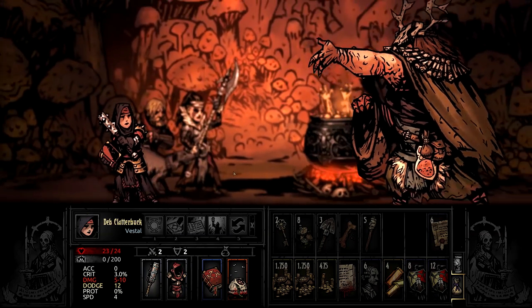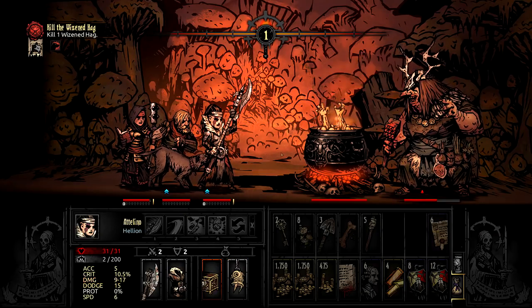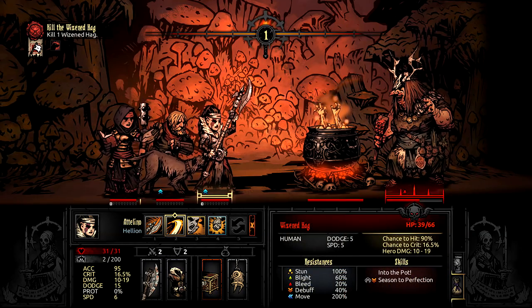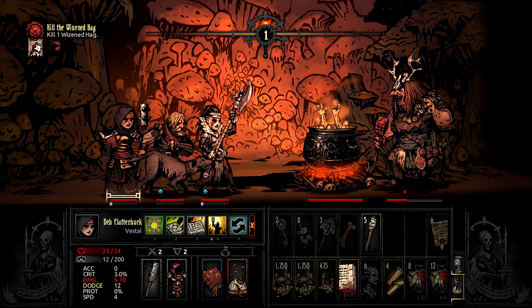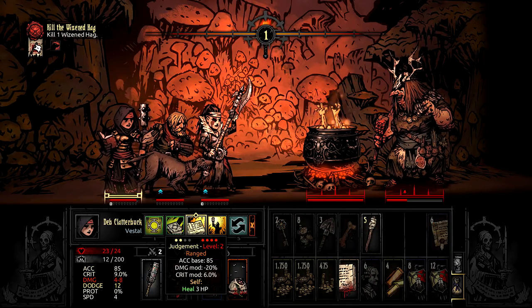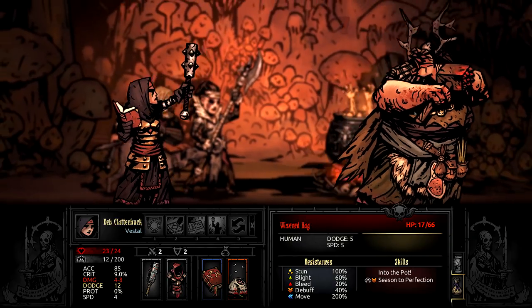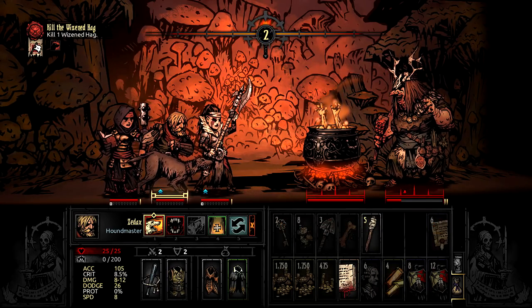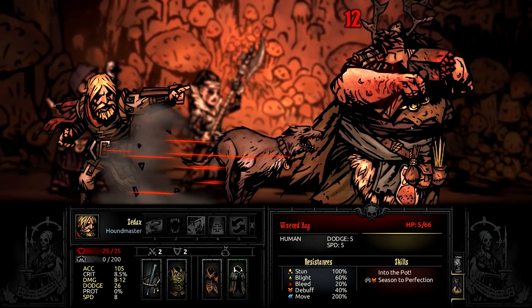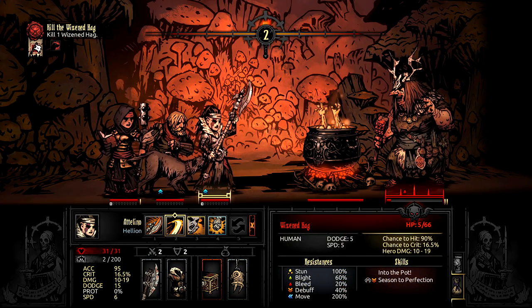When choosing a healer, I'd definitely recommend a Vestal over an Occultist. This is a fight where you're all but guaranteed to have someone come out of the pot at death's door, and you'll need a heal as soon as possible to keep them alive. The Occultist's inherent unreliability on that front could cost you a party member, because one heal for zero at the wrong time and it's game over even if the bleed gets resisted. It's not a bad idea to have a secondary healer like an Arbalist, or characters who can heal themselves in an emergency, so we can get a heal in before the Hag can attack and she can't land a killing blow.